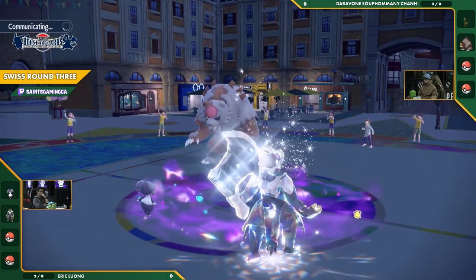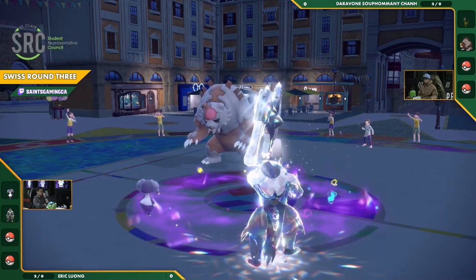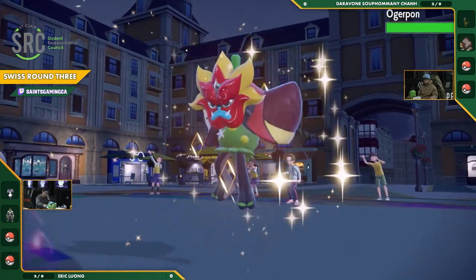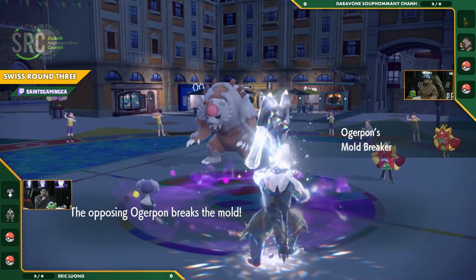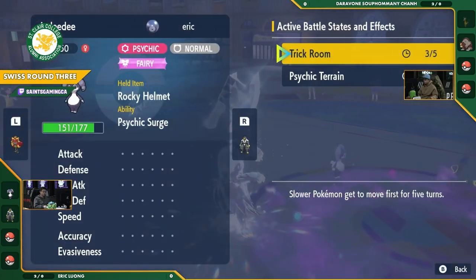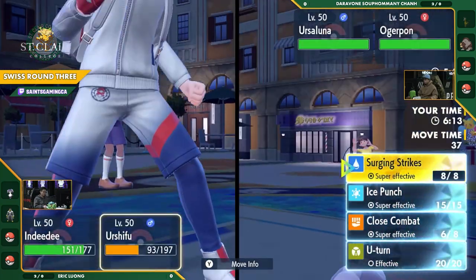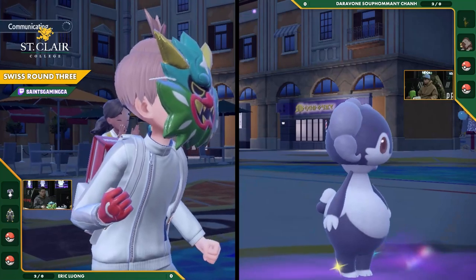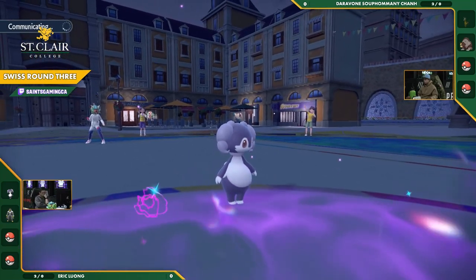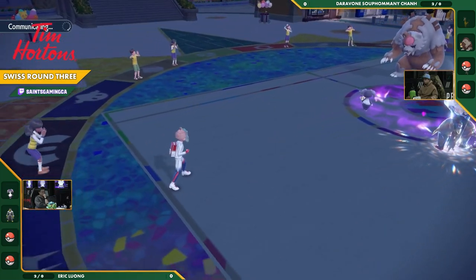That Urshifu is going to be lacking those defenses. That Bloodmoon Ursaluna with the Life Orb is going to hit hard no matter what — the question is, with Trick Room up, when will it move in the turn order? The Mold Breaker comes out on the side of Ogerpon. The Fire Ogerpon has been unleashed. Going for Follow Me trying to protect that Single Strike Urshifu, and going for another Close Combat? He's just trying to get all the use out of Urshifu. Trying to throw a Fire move here — oh, because it's a Choice Band Urshifu. So it's locked into Close Combat.